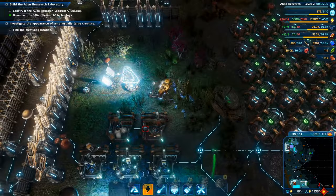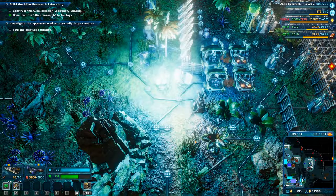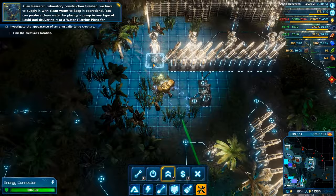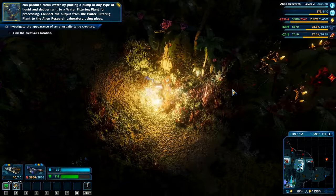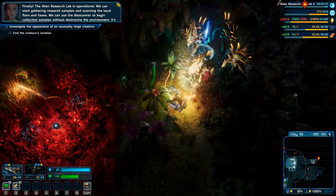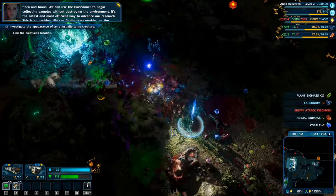It was just this radar - let's get rid of it now. Let's go east. Alien research laboratory construction finished! We need clean water to keep it operational. You can produce clean water by placing a pump in any liquid and delivering it to a water filtering plant, then connecting the output to the alien research laboratory using pipes. The alien research lab is finally operational - we can start gathering research samples, scanning local flora and fauna using the bioscanner without destroying the environment.